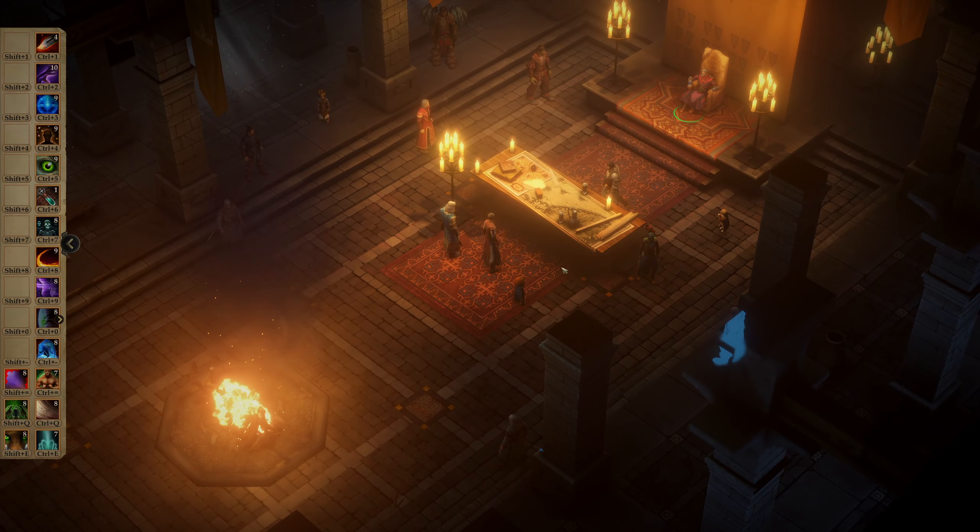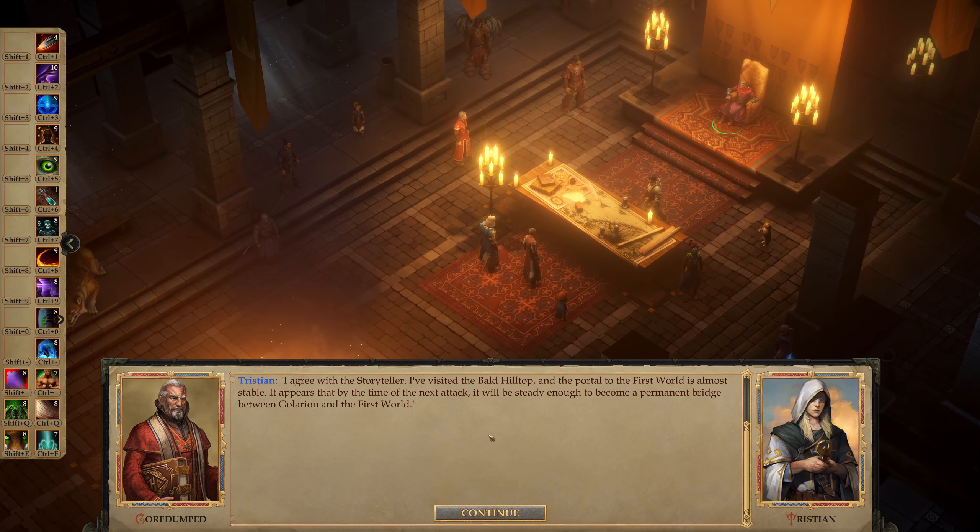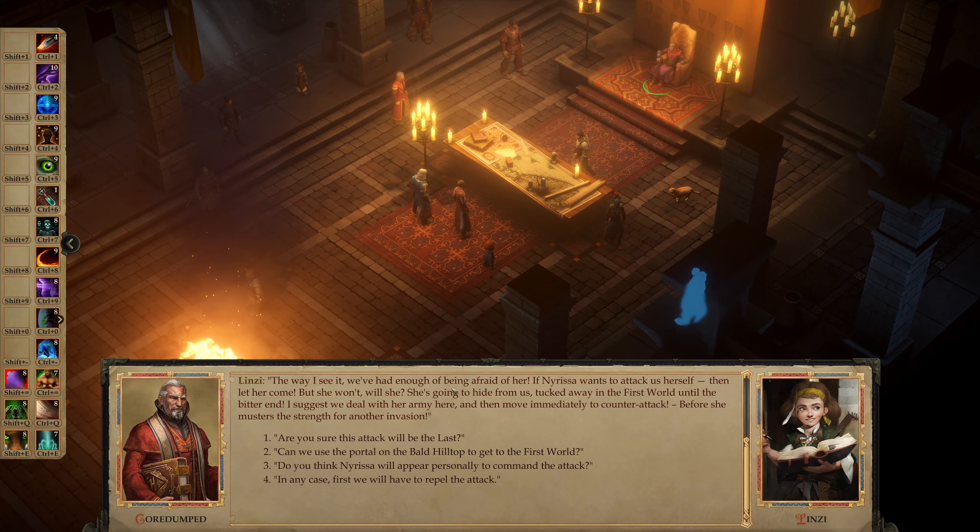Bald Hilltop report — 43,000 gold. Your Highness, the Wild has been defeated. Your quick and effective actions left the attackers no hope. Another attack awaits, though I doubt it will come soon. I have a feeling that Narissa won't hold back this time — it will be the most terrible blow yet. I only hope we can survive it. I visited the Bald Hilltop and the portal to the First World is almost stable. By the time of the next attack it will be steady enough to become a permanent bridge between Galarian and the First World. The way I see it, we've had enough of being afraid of her — if Narissa wants to attack us herself, then let her come. I suggest we deal with her army here and then move immediately to counterattack before she musters the strength for another invasion.